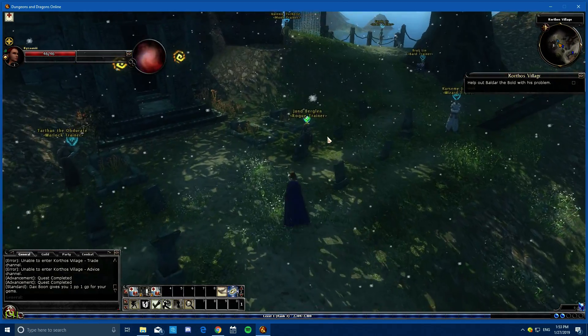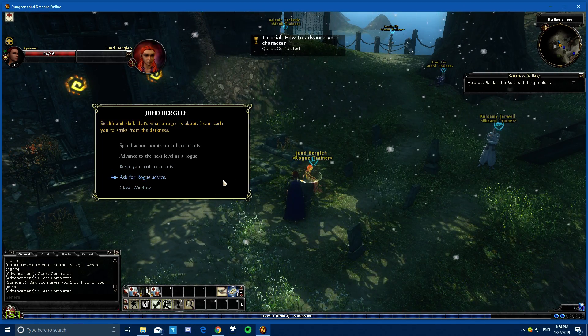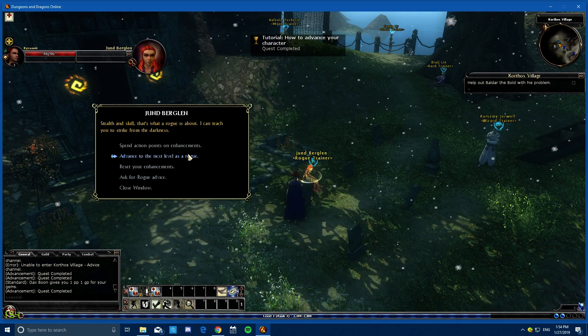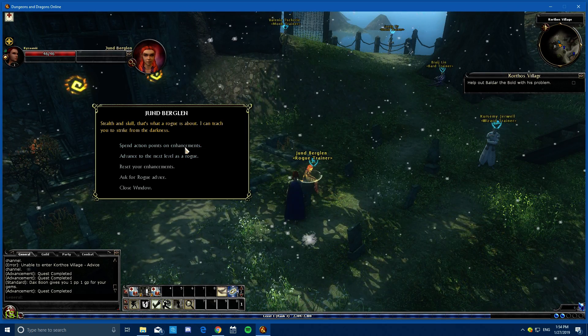There we go — we speak to John, and that completes that. So when you're ready to level, that's the selection you would take to go to level two, but at the moment we've just got points on enhancements.